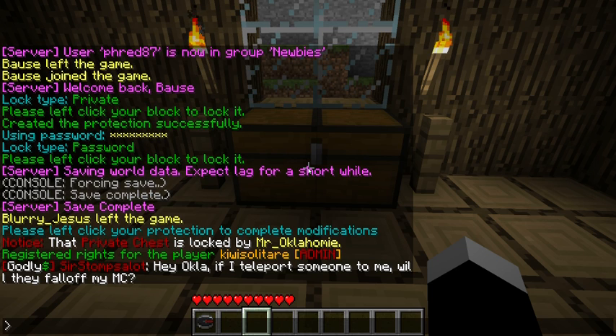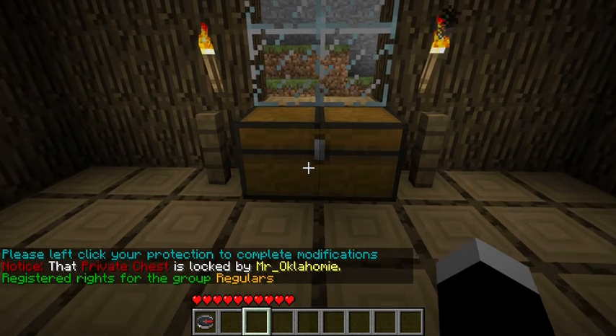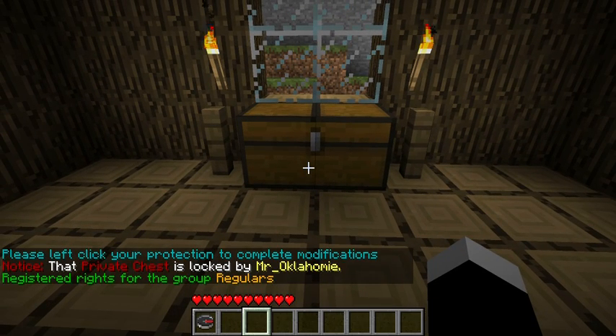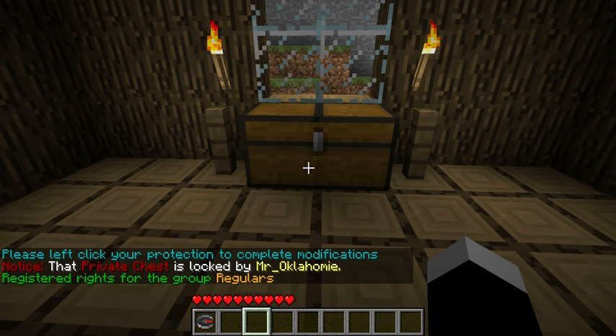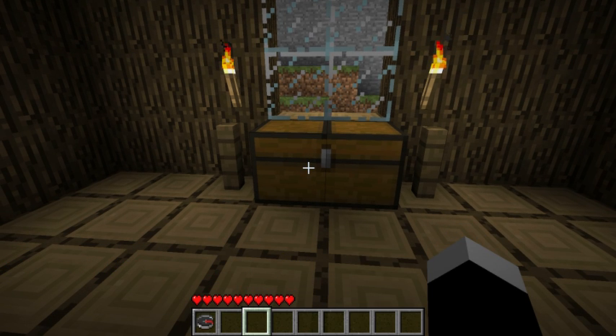Also, you can add groups with this plugin. So if I want to add a group, I'll type cmodify again, and then g for group, and I want to add the group regulars. I'm going to left click on the chest. And now Kiwi Solitaire, myself, and the group regulars — everyone in that class, if you will — can access my chest by submitting the password.